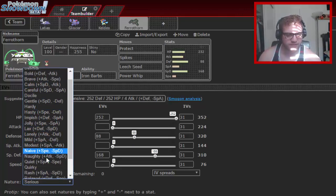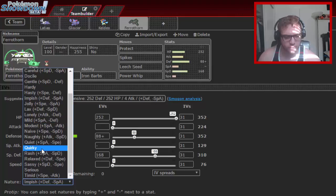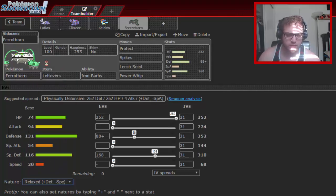Most of the time on the ladder, Magnezone is running a Scarf or an Air Balloon. But there's no real reason to fear it much — the only reason to use Magnezone is to trap Ferrothorn, Skarmory, or Scizor. And Magnezone would be checked horribly by Latias and Gliscor anyway, so if I see one I'll just make a few doubles.